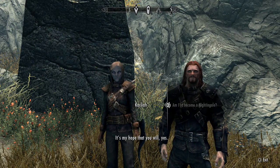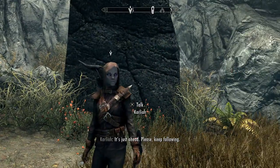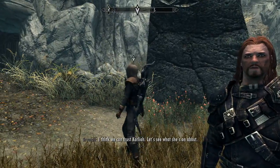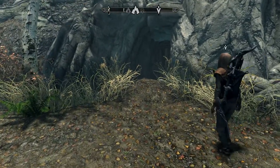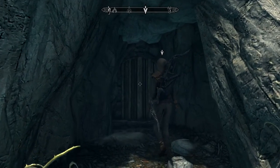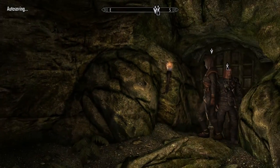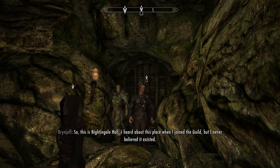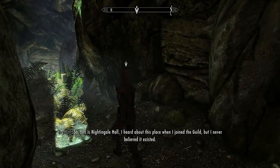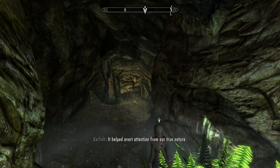Am I to become a Nightingale? Yes, that is my hope. This way please. I think we can trust Carliah — let's see what she's on about. Look at her rocking the bow with ebony arrows, definitely a ranger. Nightingale Hall — so this is Nightingale Hall. I heard about this place when I joined the guild but I never believed it existed. The assumption that the Nightingales were just a myth was seeded within the guild on purpose to avert attention from their true nature.